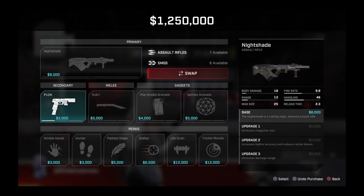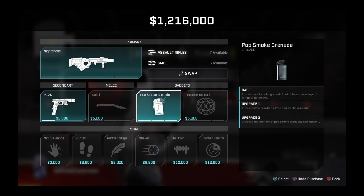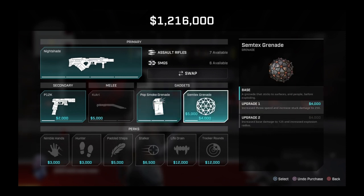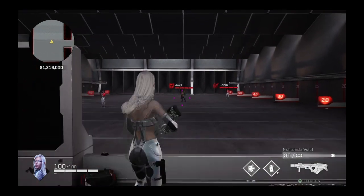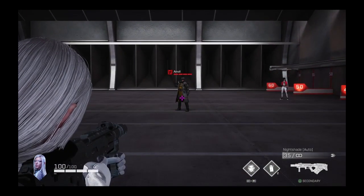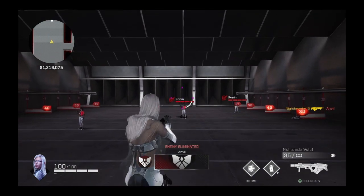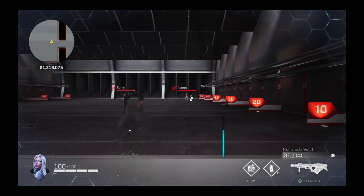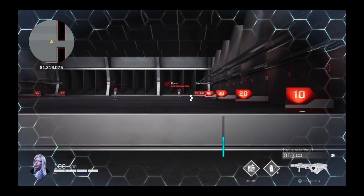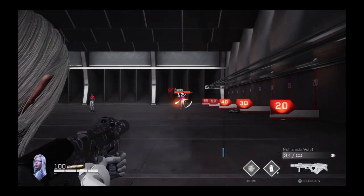Glimpse has the ARs along with the SMGs. She also has the new Pop Smoke grenade that deploys immediately when she tosses it out, and she has the newer perk Hunter that came with Umbra last update. A quick and dirty guide to countering her: Amp Grenades and Glitch, along with anyone that has access to reveal abilities like sticky sensors and things of that nature.